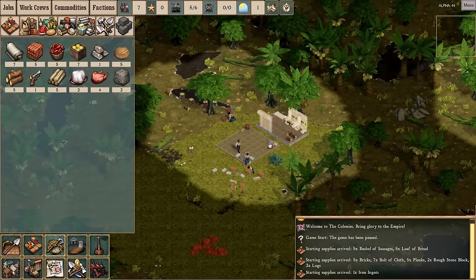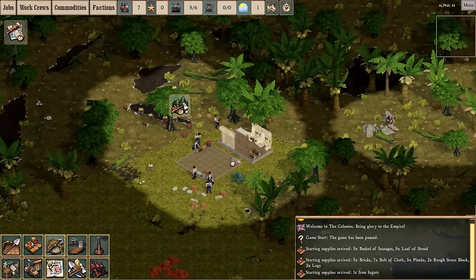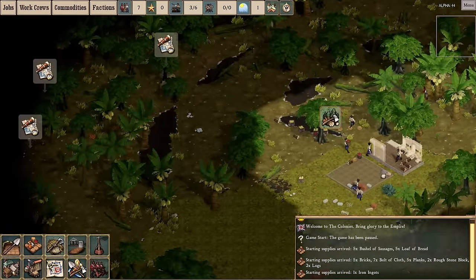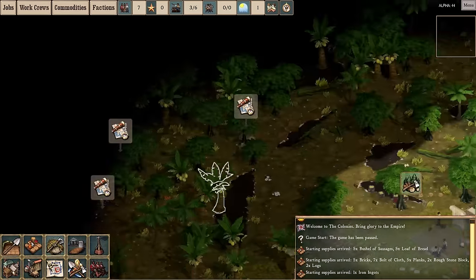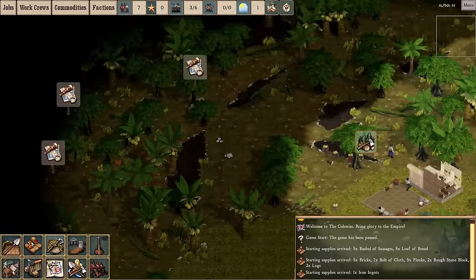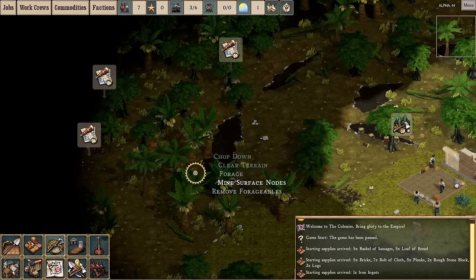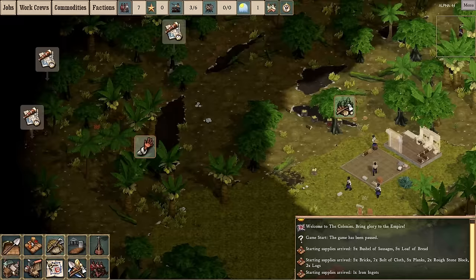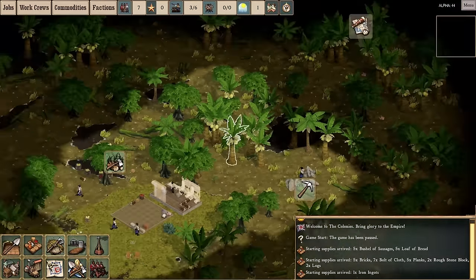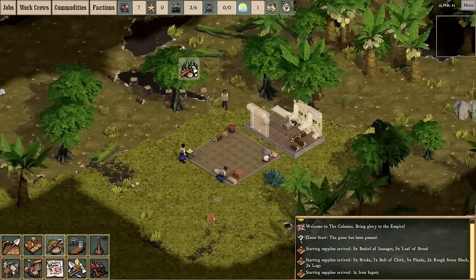One thing we do need is more timber and more stone, because those will be the basis of all our construction efforts going forward. I'll chop down the nearest trees and start quarrying these rocks — mine surface nodes. I'm a little concerned there's no other very obvious source of rock. Oh — gold! I was awestruck by the presence of gold. I'm a little concerned there's no immediately visible source of rock elsewhere. There are rhyolite boulders, and I'll pick these mushrooms. This will run out sooner or later, so I need to put a priority on finding more stone.